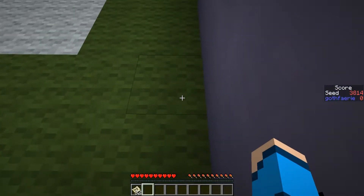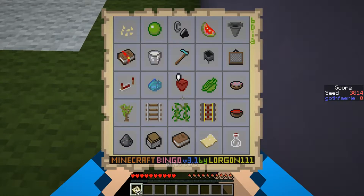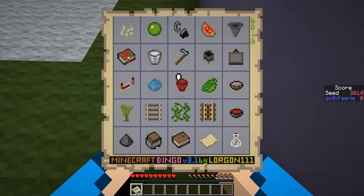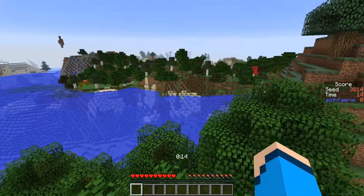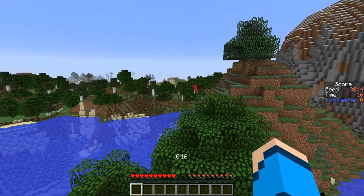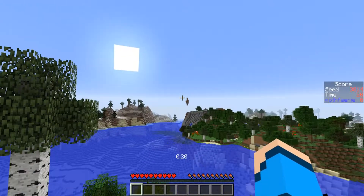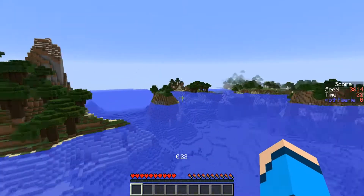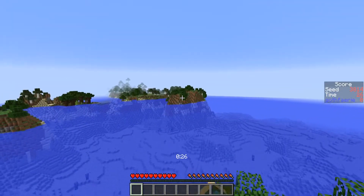The next seed to play blind for Bingo this week is seed 3814 with the card pictured here, where the goal is to get five items in a row, column, or diagonal as quickly as possible. This seed starts us off on top of some trees. We've got a roofed forest and a birch forest off in that direction, some cold biomes off in that direction, some floating sand and stone, and then off behind us we've got some more roofed forest and what looks to be another forest.